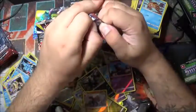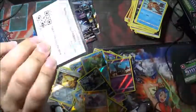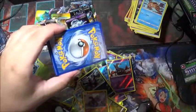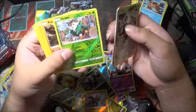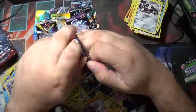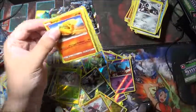Now we're starting on the other side. There we go, here is the one. It's a green code. So we know it's just going to be a Skiddo — two energy for a Seed Bomb. I've seen it shiny.